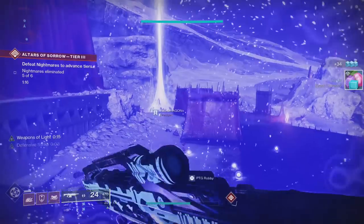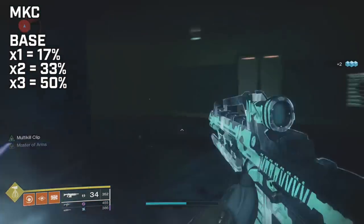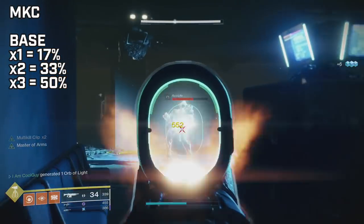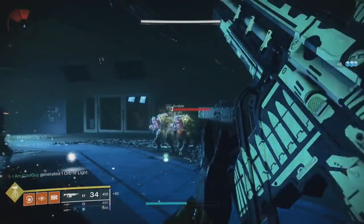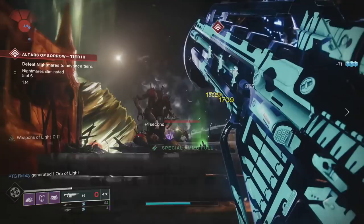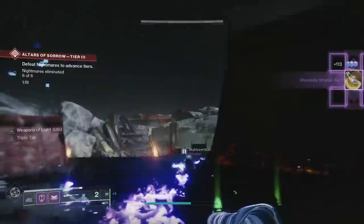Multi-Kill Clip is the best base damage legendary perk. A couple things to remember: it goes to x3 — x1 is 17% more damage, x2 is 33%, x3 is 50% more damage. Importantly, it has no cooldown; it can chain off of itself. You can get a kill, reload, and at least always have Multi-Kill Clip x1. For PvE and higher end activities, you want to get a kill, reload, use the x1 stack to get two or three kills, then reload to get your x2 or x3 stack. The artifact has enhanced auto-loader that you can pair with Multi-Kill Clip, and you can add overload rounds on it. It can work well in Season of the Undying.